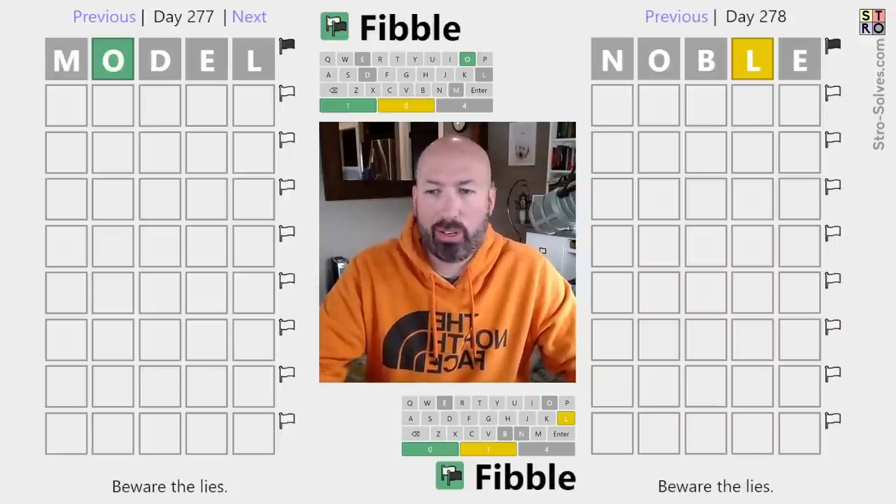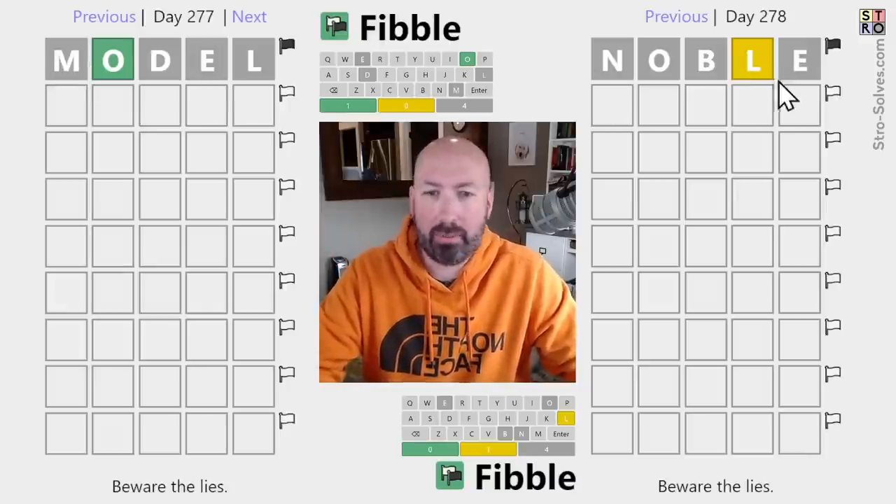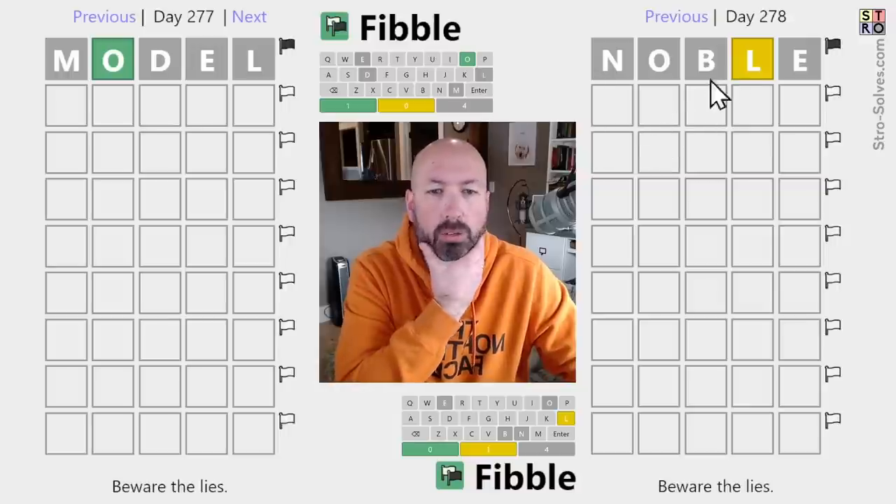I hadn't looked at what the words were before loading the puzzles. They both have an O, and then L and E — but switched. Interesting. One of them has a green, one of them has a gray. Got a yellow L too.